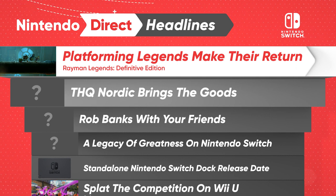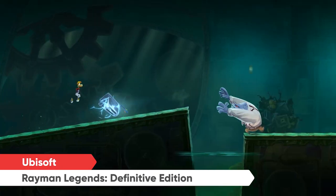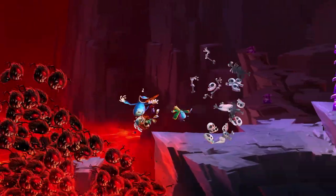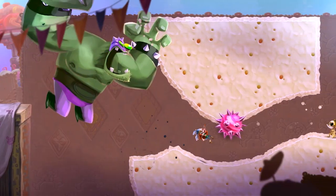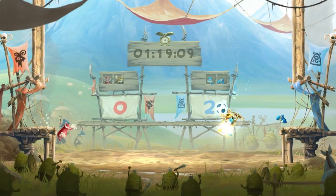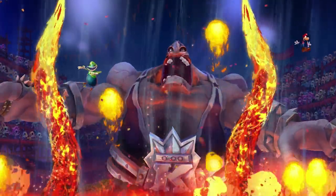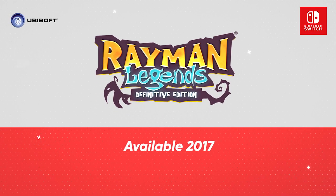Rayman Legends Definitive Edition is the ultimate version of the award-winning game. Pick your favorite character and get absorbed once again into the mythical Glade of Dreams. The gang must run, jump, and smack their way through different worlds to save the day and discover the secrets of each legendary painting. Exclusive to the Nintendo Switch, the Kung Fu experience now offers a solo mode and a tournament mode for pitting up to eight teams against each other. You can also connect two consoles for playing in local co-op. Get ready for a lot of laughs when the game launches later this year.